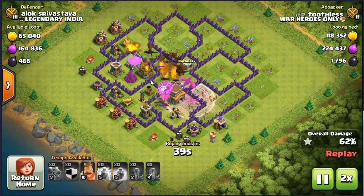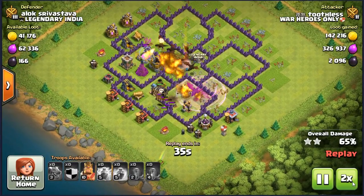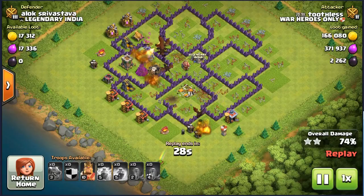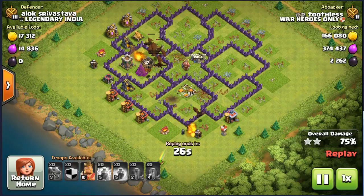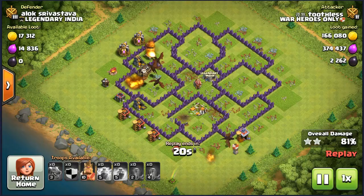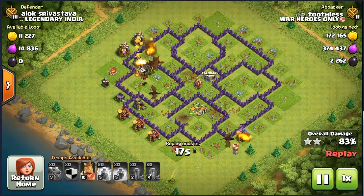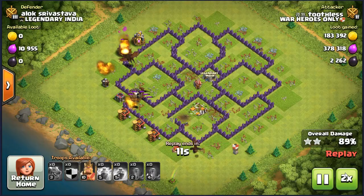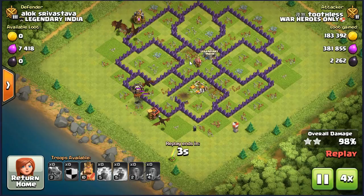Keep your Barbarian King in case it is needed to help distract archer towers. This will be useful to distract them so that your balloons have more time to get to them. 收起野蛮王,必要时让它分散剑塔攻击力,以便气球有更多的时间飞向它们 Sit back and watch your dragons and balloons get you three stars. 让你的飞龙和气球轻松地取得三星